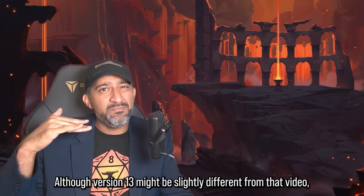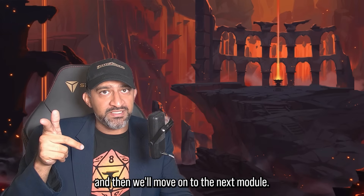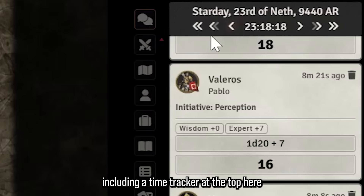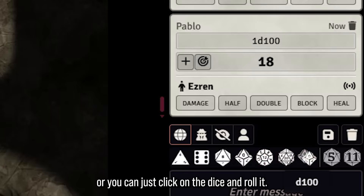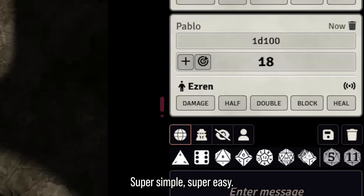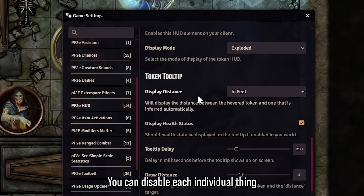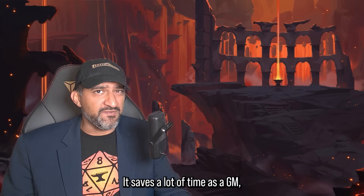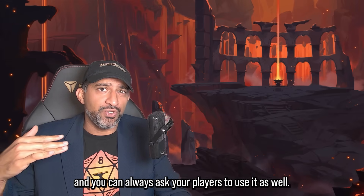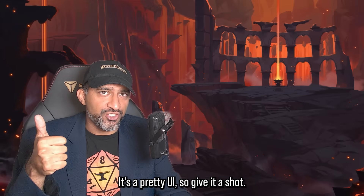PF2e HUD also has a time tracker at the top where you can change the in-game time easily, a dice tray at the bottom so you can click dice to roll quickly, and granular settings to disable any individual feature you don't want. Version 13 may be slightly different from my older video. I really like PF2e HUD — it saves a lot of time as a GM and players might enjoy it too.